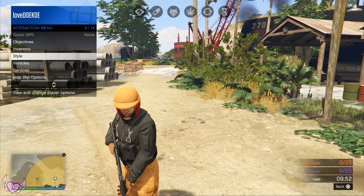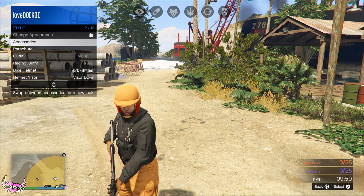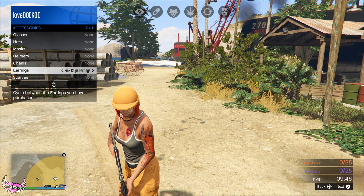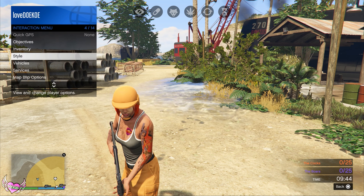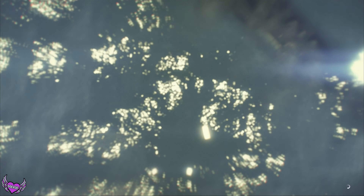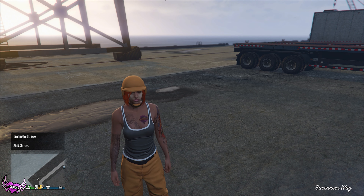Open up your interaction menu, go to Style and then Accessories. Just change the earring — or whatever — it doesn't matter what you change. Then grab your phone and leave the mission through your phone. As you can see, I've got the outfit on. Now I'm gonna go to another session.